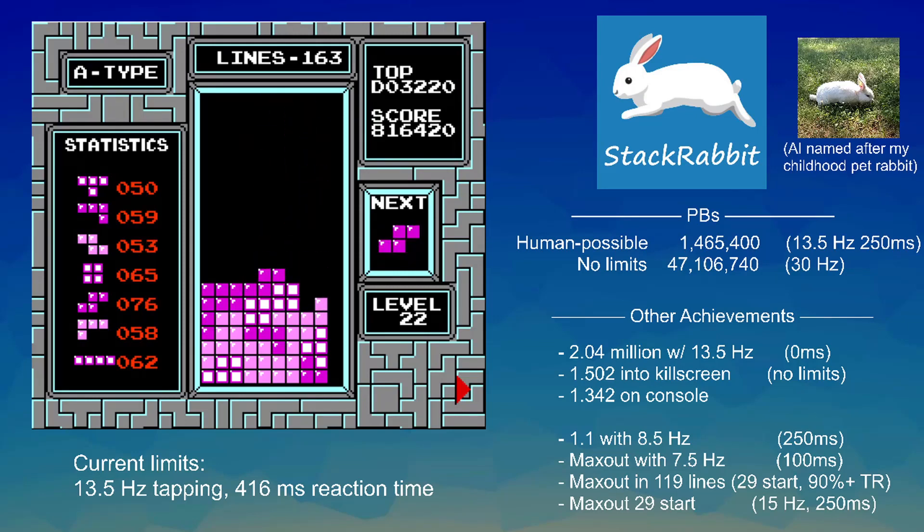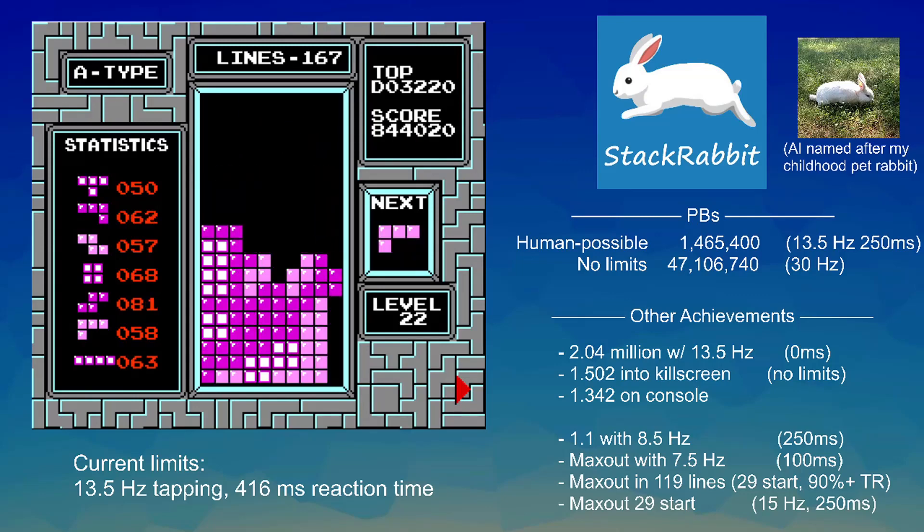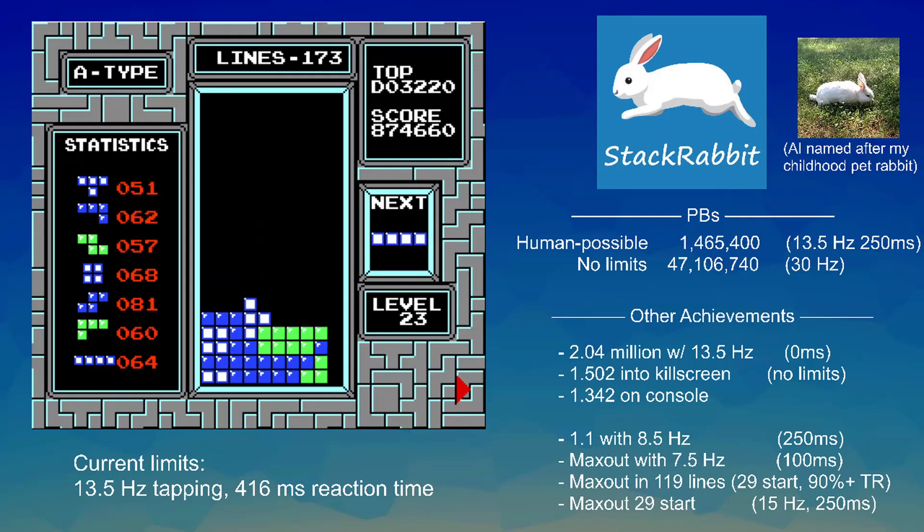It's actually interesting — it hasn't gotten that many long bars this game. Typically when you see people get really, really good games they'll get tons and tons of long bars, always having one ready to score when they need it. But it's making do with not a particularly high amount. It also has 80 S pieces, which is generally viewed as the worst piece in the game, but it is managing just fine.